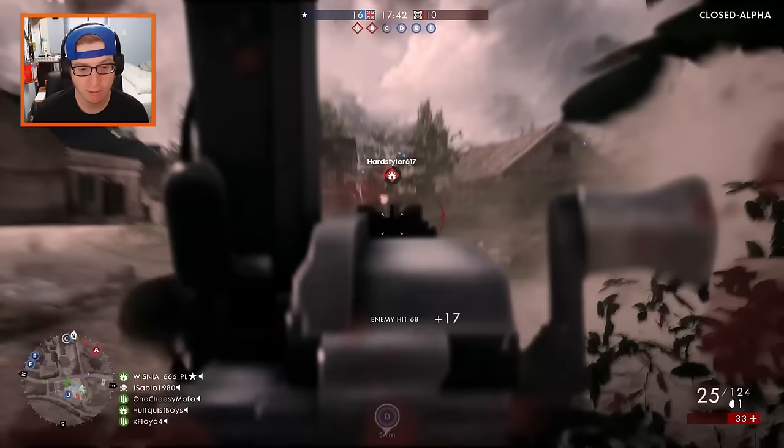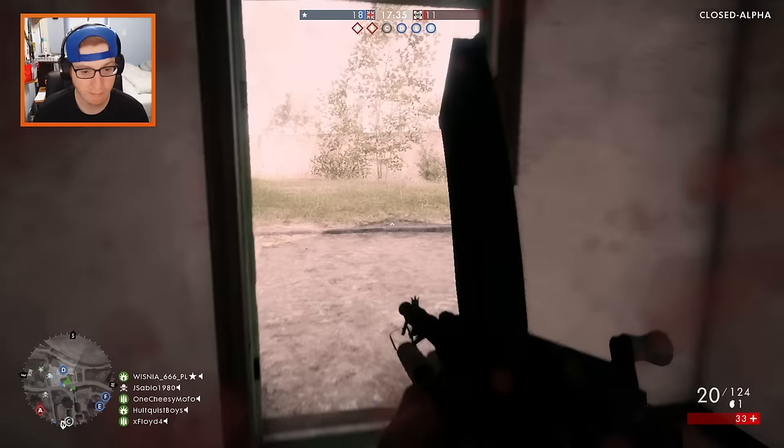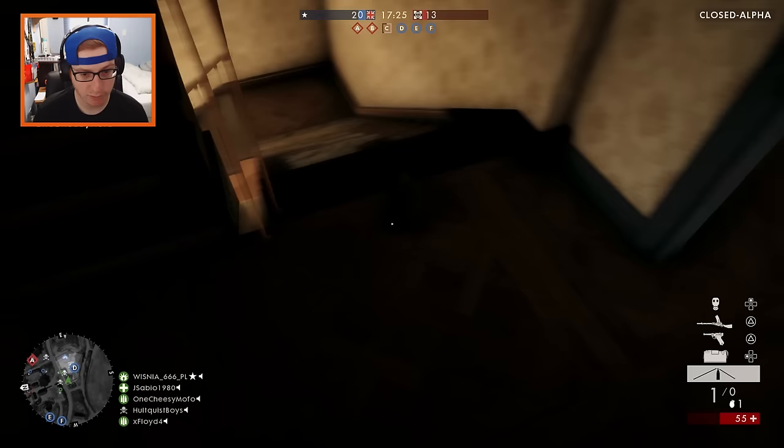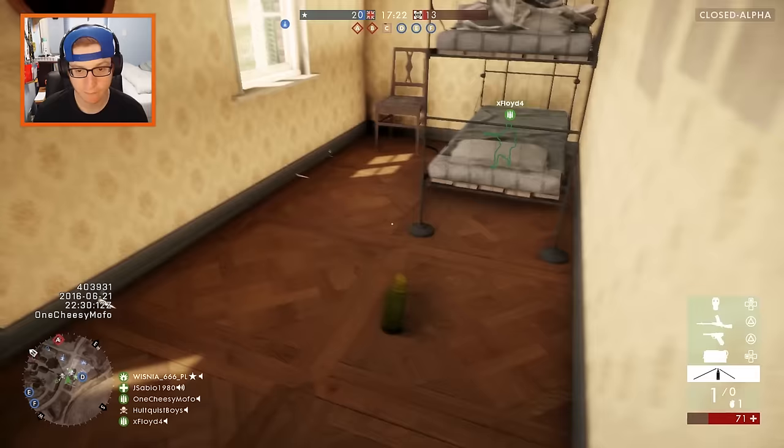That's a guy right there. He's definitely mad. I'm so weak, though. I'm getting my ass out of here. I'm going upstairs. I got 33 HP — let me see if I can shoot somebody out this window. I can put another mine up here, I think.